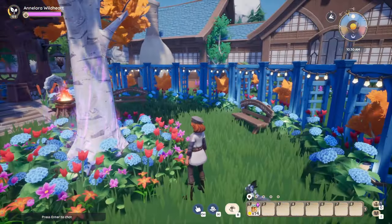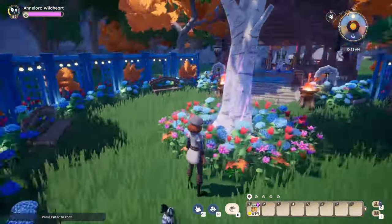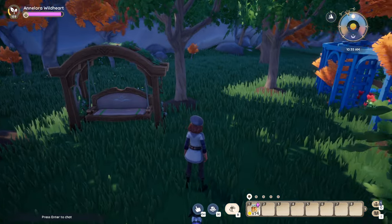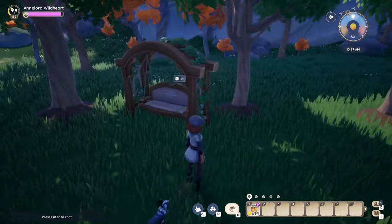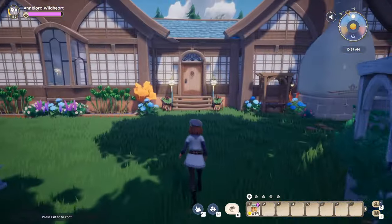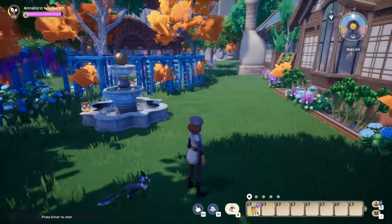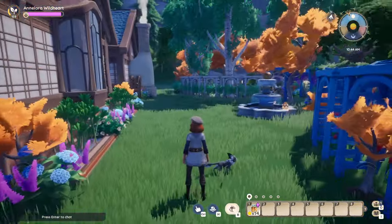I hope this gives you ideas on how to decorate. Back here we have a little garden area — I think I'll make my medicine garden here. It's a little open room; I don't mind, it can work. Maybe some sitting areas here too. The fountain isn't dressed yet — maybe I'll remove it. That's this plot; let's move on to the next one.